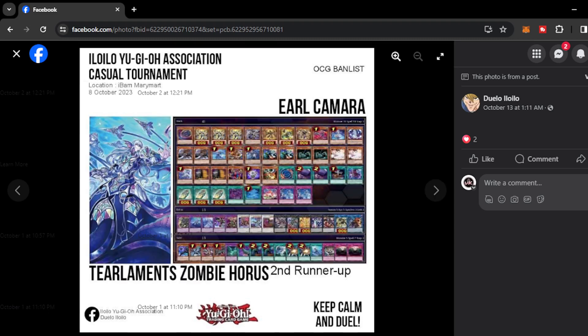Next we have Earl Camara with Zombie Horus — another Tearlaments variant. This coping mechanism on Tearlaments aims to summon out Zombie Bonfire using the Horus engine, and the Zombie engine adds more ceiling to Tearlaments that the deck badly needs since it lost the Ishizu millers — Kelbek and Nagido. They now have to rely on other engines to stay competitive. He also plays Anti-Spell Fragrance on the side deck, which is notable because Pendulum Magician will really struggle around it since their cards are treated as spell cards on the Pendulum scale.